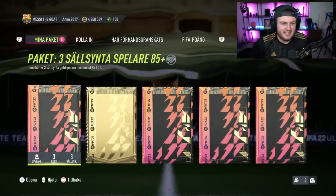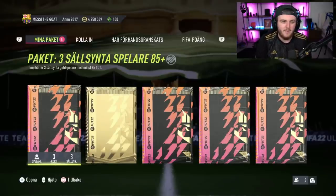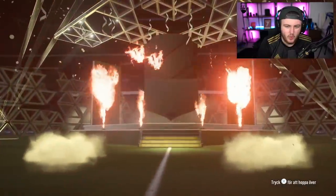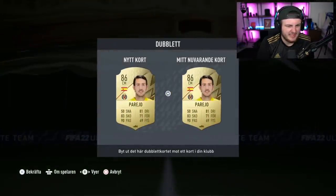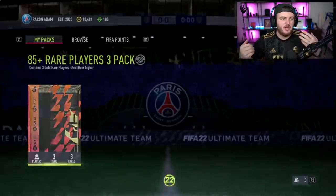Three packs, 85 plus - good spiller with at least 85 rated cards. Ryan Gravenberge again or Pedri - come on EA, future star again. That's rough. Okie dokie. Next one - let's get back on the future stars. That last one was really bad.